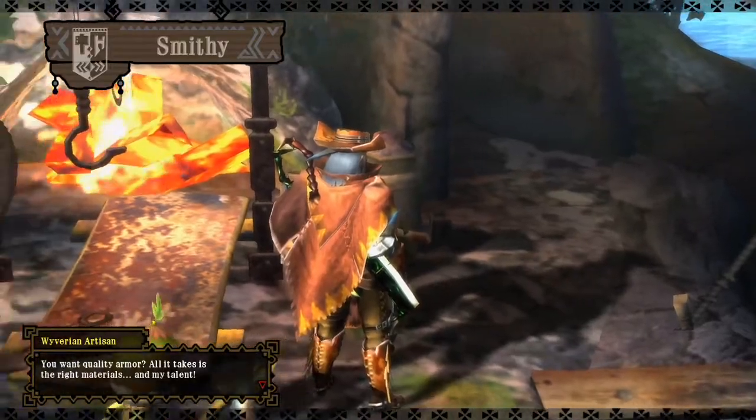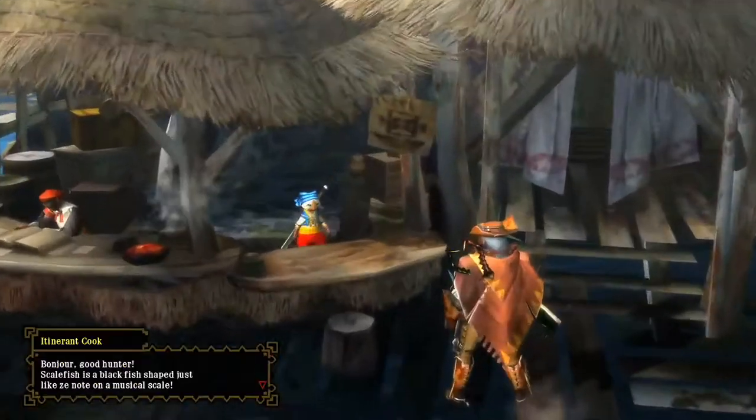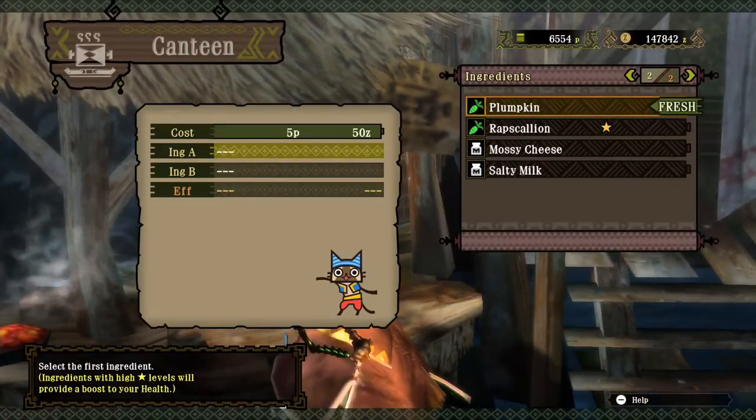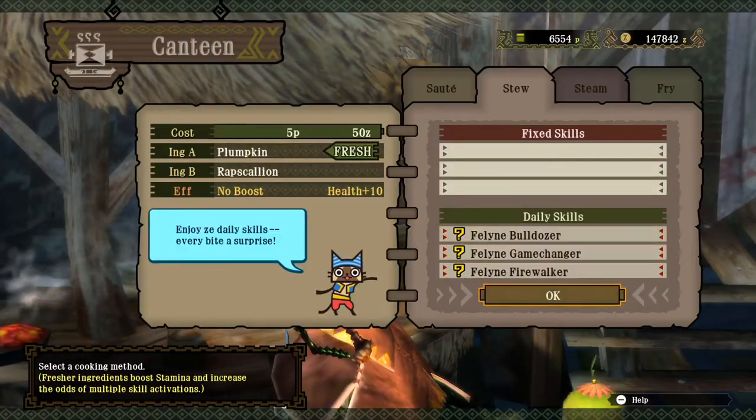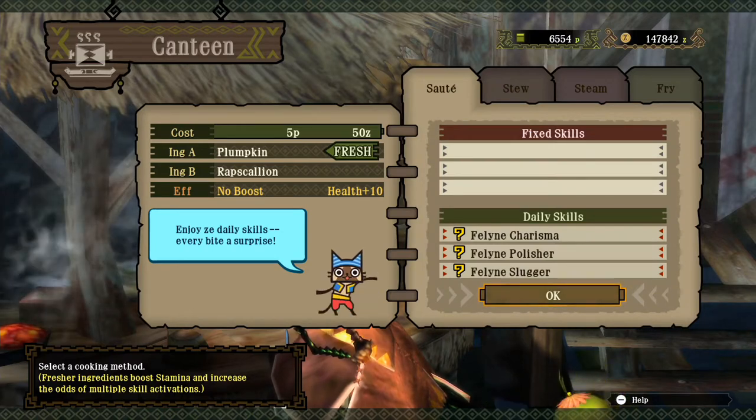Take him out. Eat. Any Emsonia, although I didn't need it last time. I've even got a polisher here if I want.